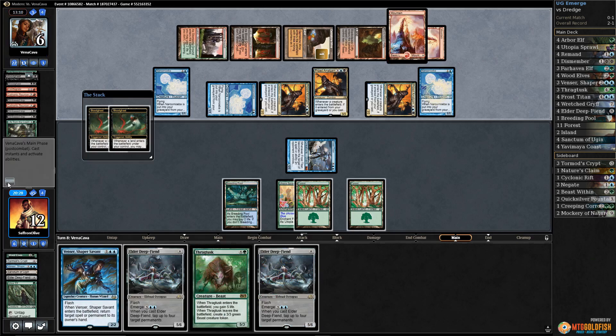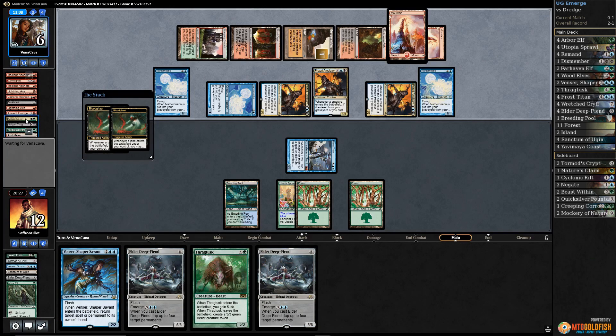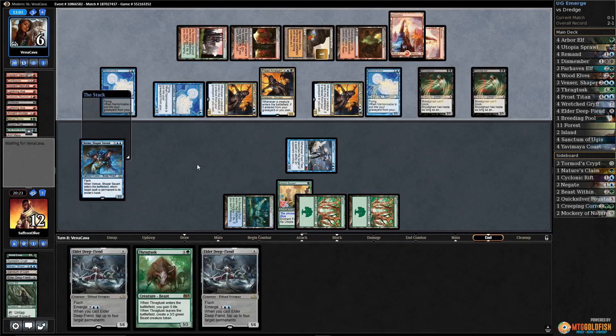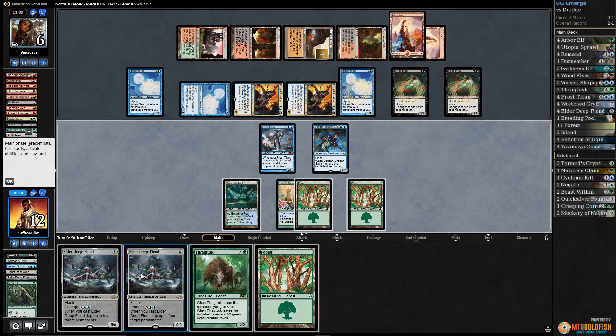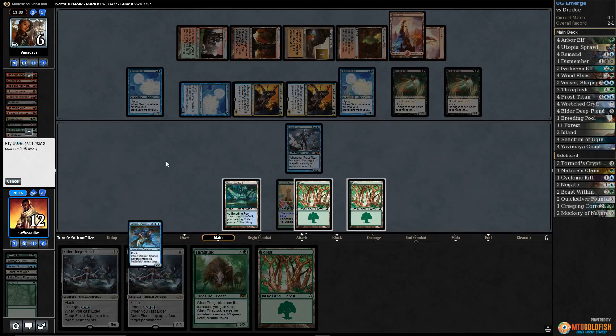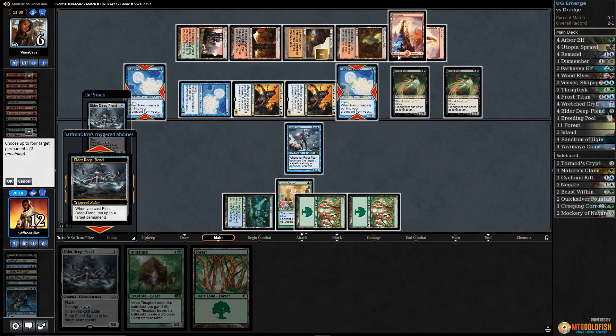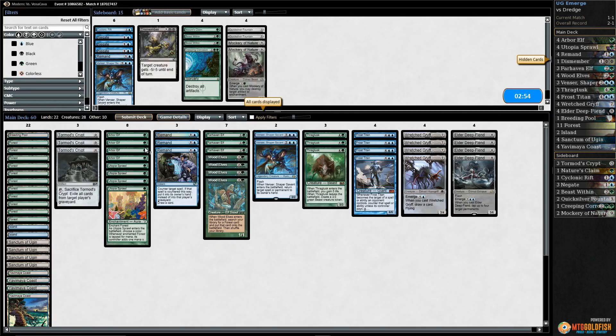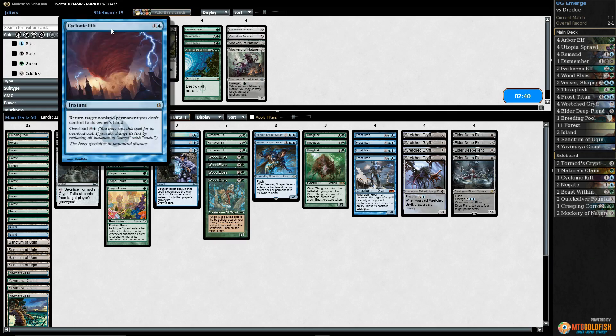The only question is: could they have another Lightning Axe? We play Avenger, bounce Prized Amalgam, untap — I think we did it! We emerge Avenger, tap down all the blockers, and Frost Titan for the win. Opponent scoops. We beat Dredge! Tormod's Crypt bought us just enough time and then Frost Titan snuck it out. We still gotta win game three.